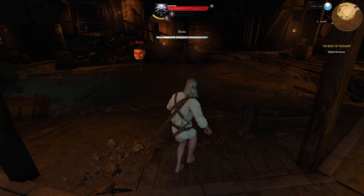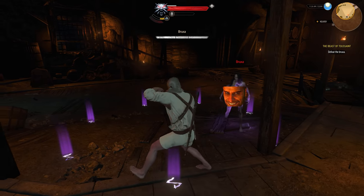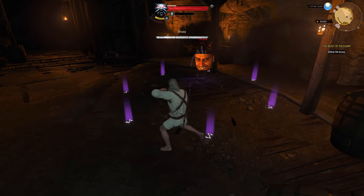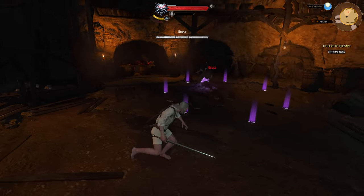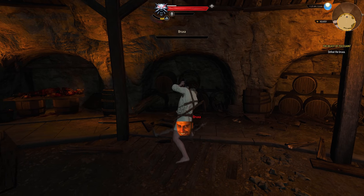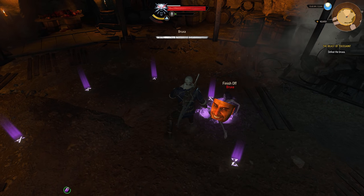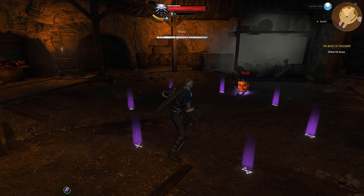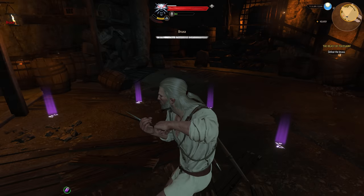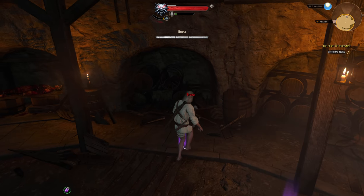Just place the Yrden sign at your feet and keep your guard up until she's revealed. The sign actually breaks her invisibility as well. Then just use the Aard sign and you're done. You don't even need to knock her down inside the Yrden — the only requirement is that she's inside when the Aard hits her. Afterwards, even if she's out, the slow effect lasts for a few seconds more, which is just enough for you to kill her.